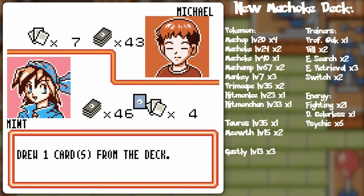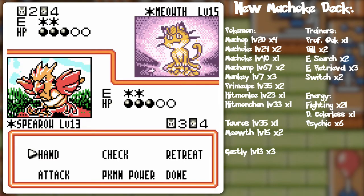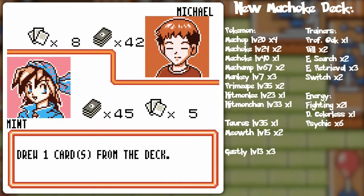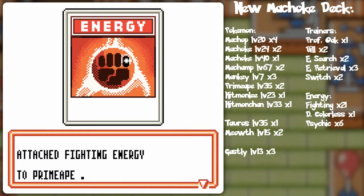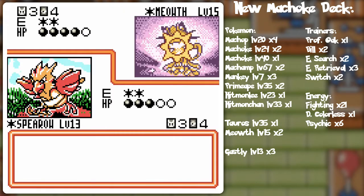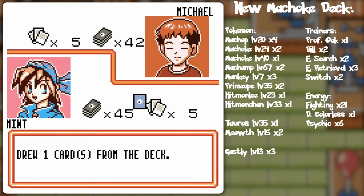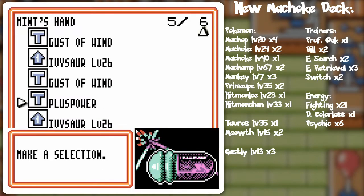Oh, and there's Ghastly — that's another way to kind of mess with our grass strategy. Anything with fighting resistance, yeah. Not getting the draw this time. Come to think of it, these are all fighting types, so I might still be okay with the Spearow in general.